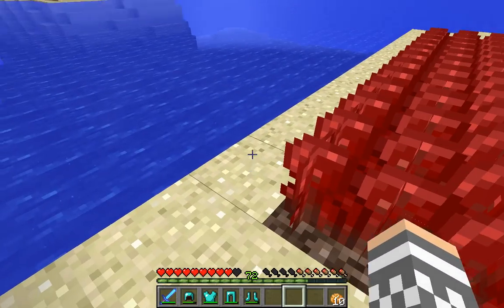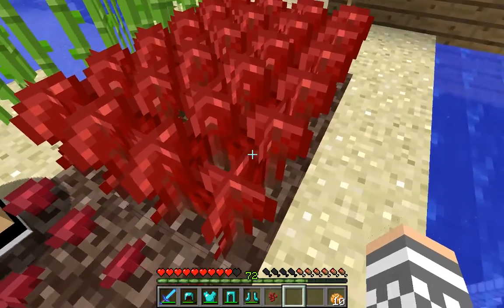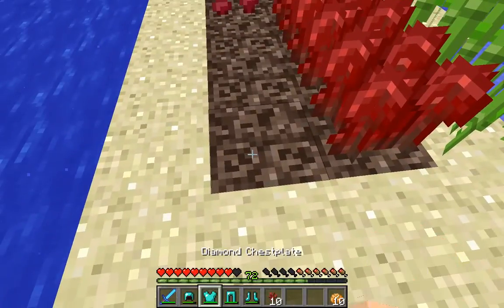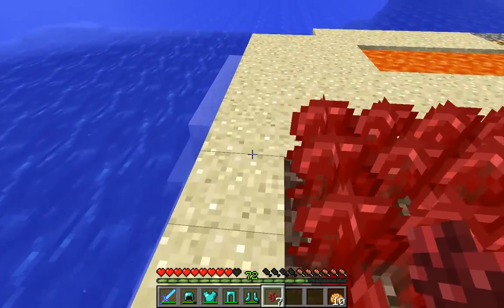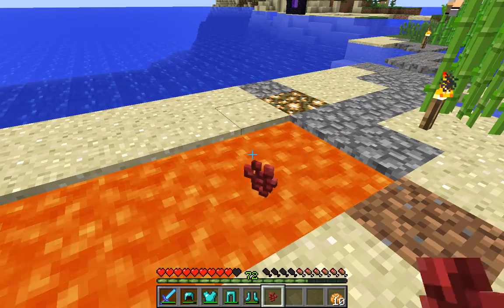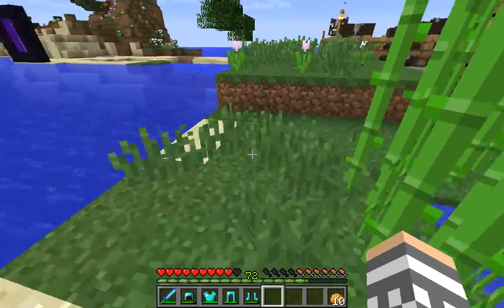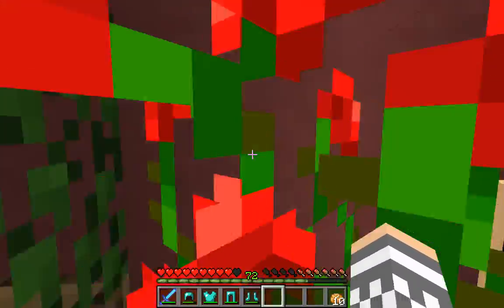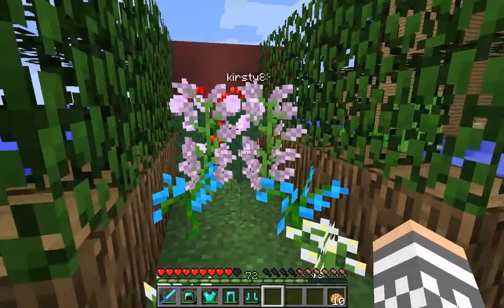So over here, there's like a nether wart farm, just kind of for fun — I just broke some. Here's some sugar cane, just in case. There's a lava pit to throw out some junk — we need to patch that up, that little hole right there. It's like our farm area over here, and this cute flower area. And you can kind of hide in here.